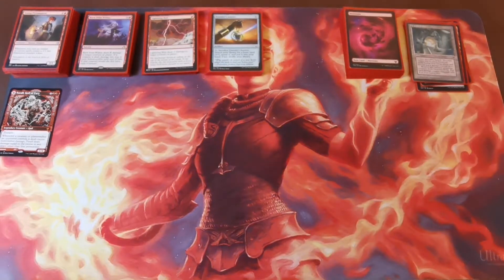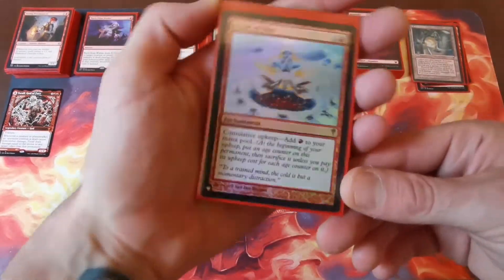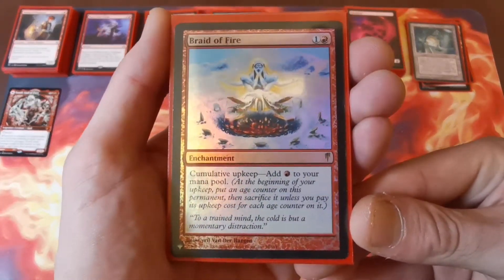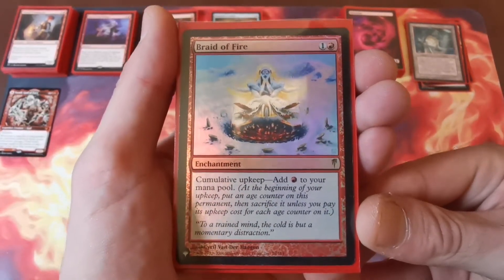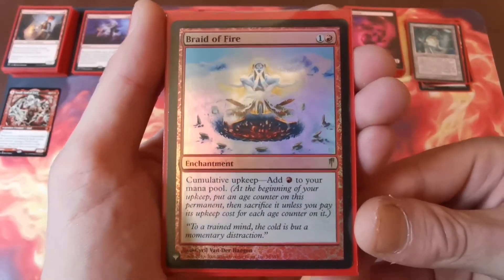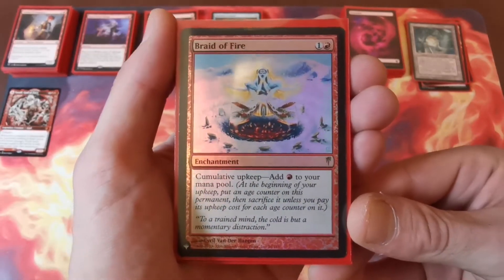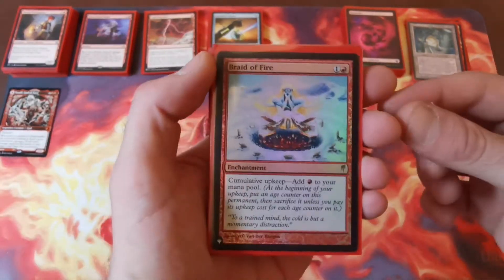Moving on to enchantments, starting with lower CMC. First is Braid of Fire — one and a red. It has a cumulative upkeep where it adds one red mana to your mana pool at the start of upkeep, so on the first turn you get one red, second turn two, and so on. This is only usable during upkeep but works really nicely with the instants and X spells in this deck.